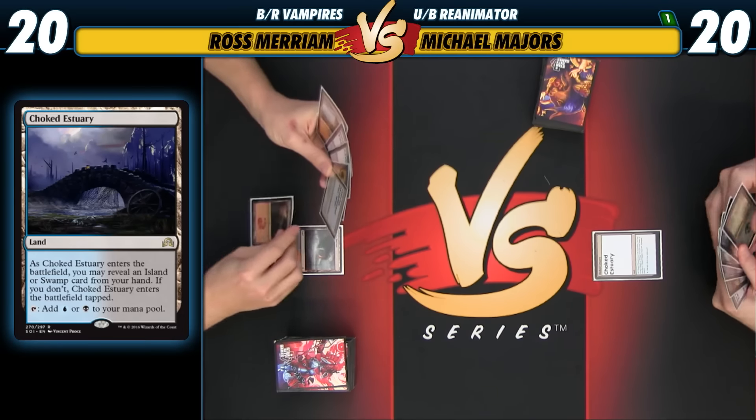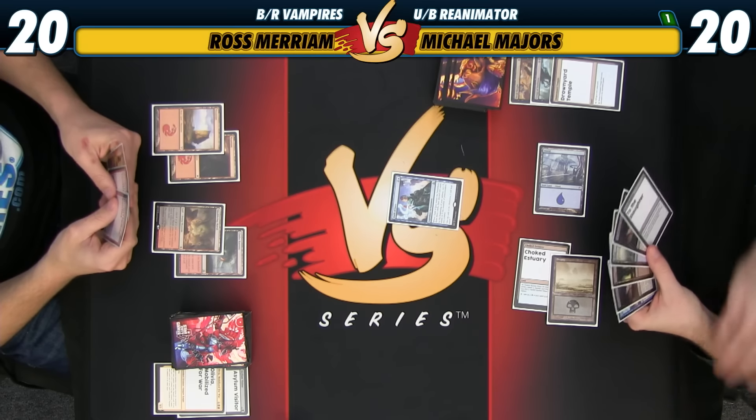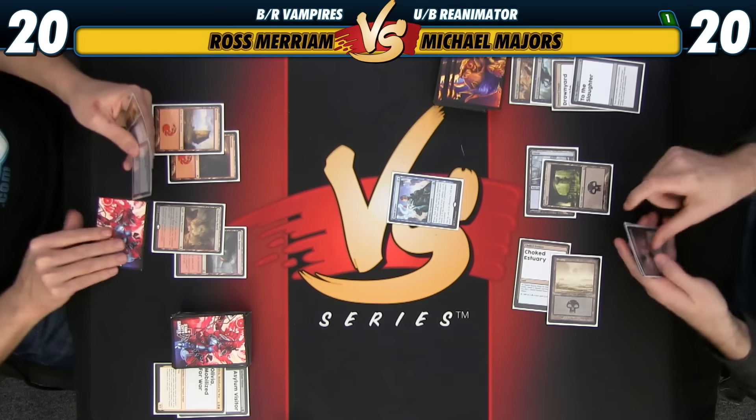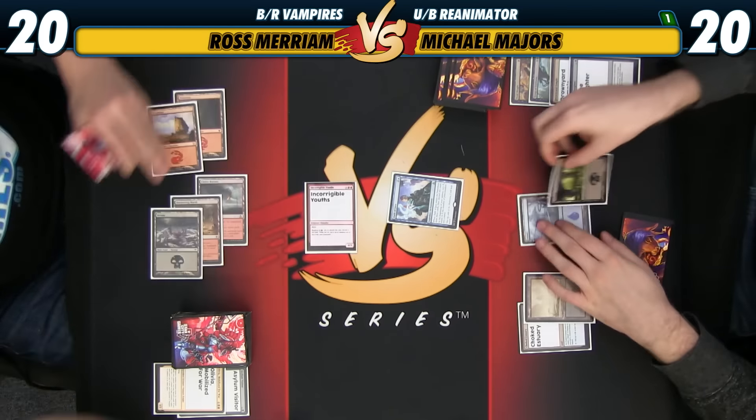Jeez. Yep, just play Oath. Discard, drown your Temple. So I can discard my fifth land because I can just rebuy this Temple next turn if I really need to. The rest of the hand is medium. Can also just do this next turn, which actually seems pretty good. Yeah, I'll discard this to the Slaughter. Go.